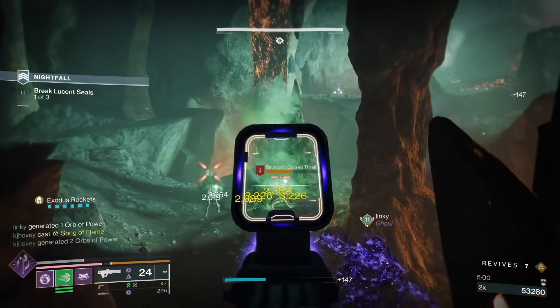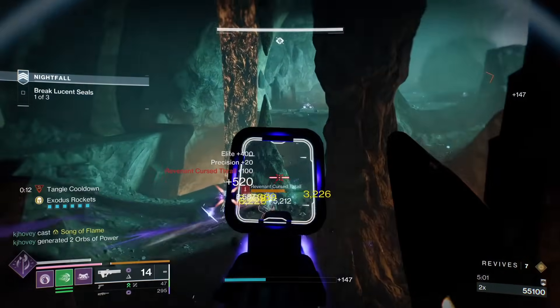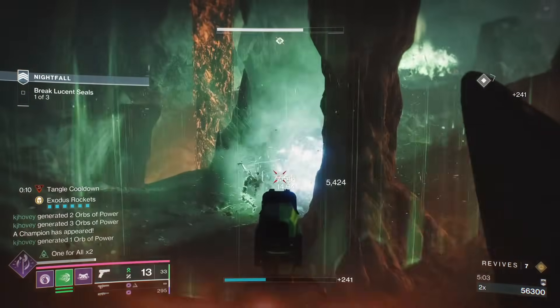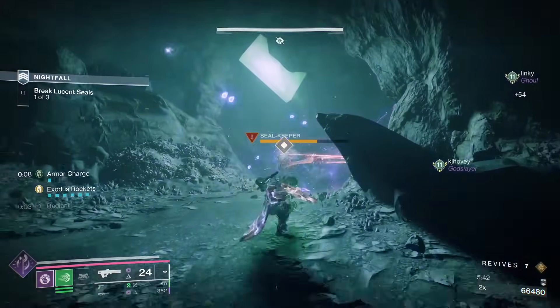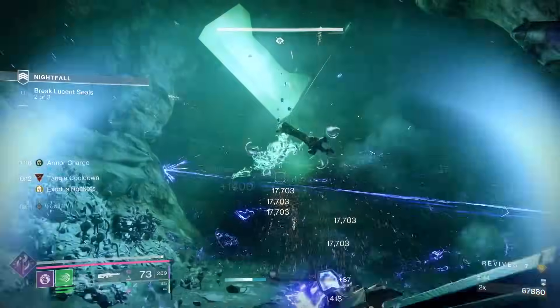The build I'm currently running in Grandmaster content is absurd for eliminating high priority targets on the battlefield lightning fast. This includes champions, mini bosses, yellow bars, and more.